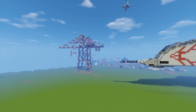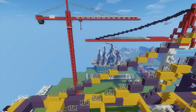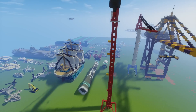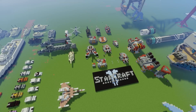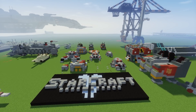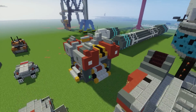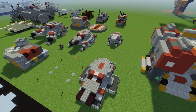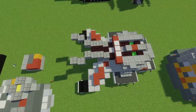Here we have some cranes, and here we have a StarCraft II section. I actually played StarCraft II for a while — I bought Wings of Liberty and Heart of the Swarm. So we have a StarCraft II barracks and a factory, some siege tanks, and the siege tanks in siege position.